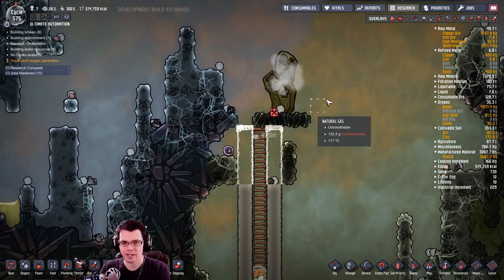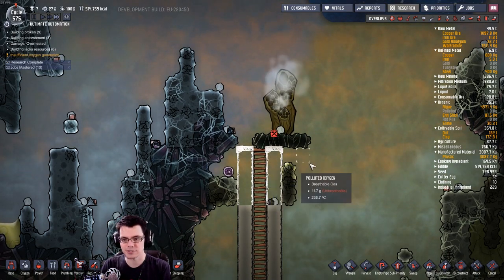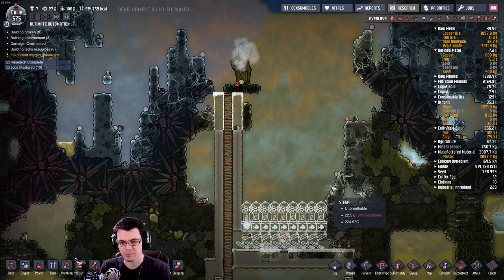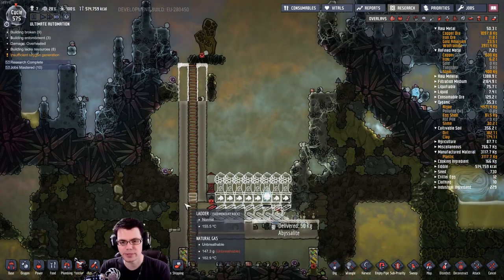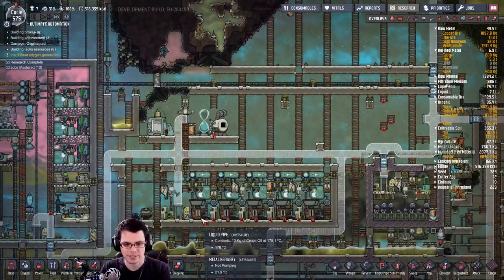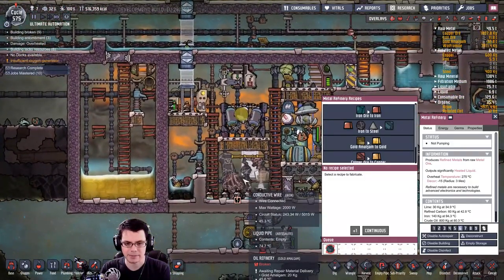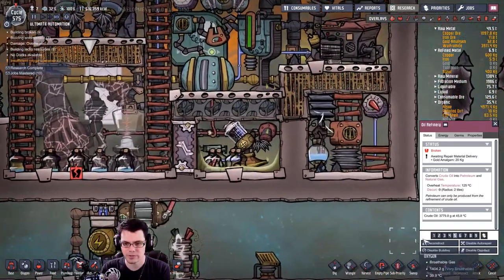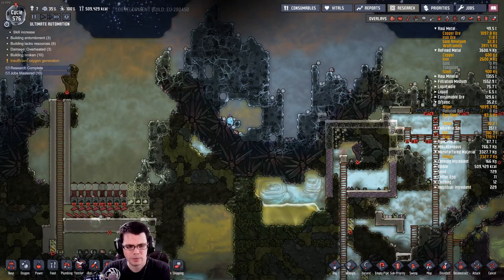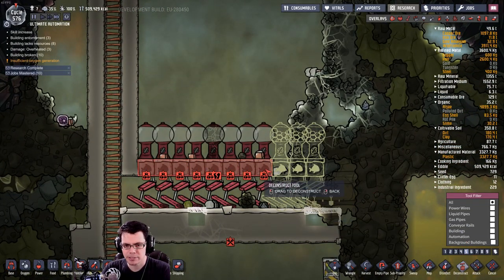I was thinking how am I going to clear all that hot stuff off the natural gas geyser? Because if I don't do that it'll just melt everything — it's going to heat up that natural gas and I won't be able to get a pump in there. Space fish, that's what we're going to be feeding. And there we have it: the fish feeders do not block meteorites.